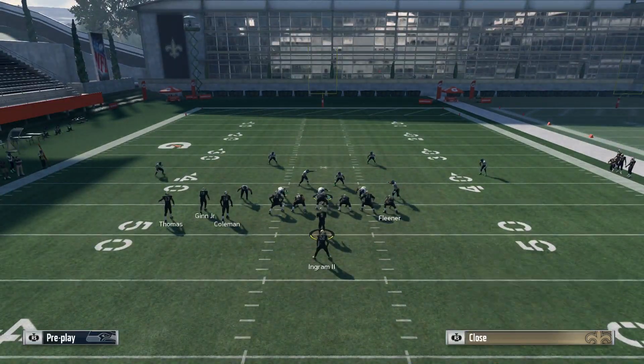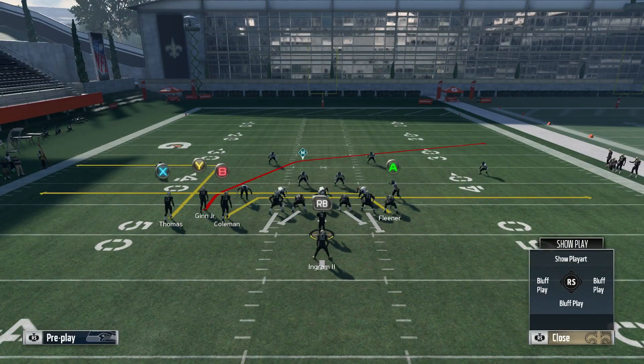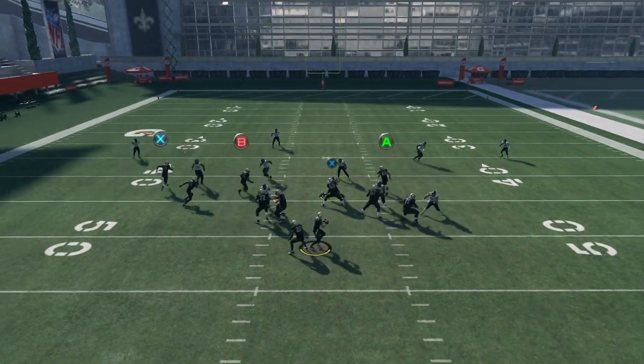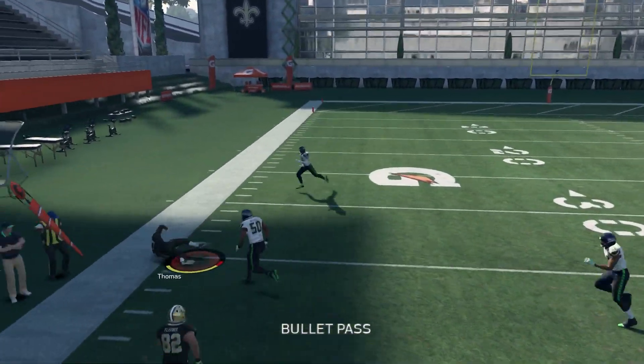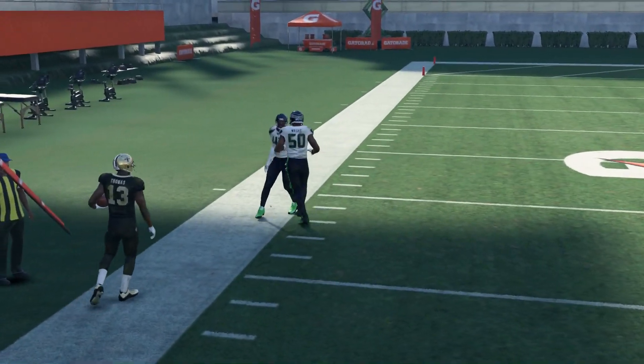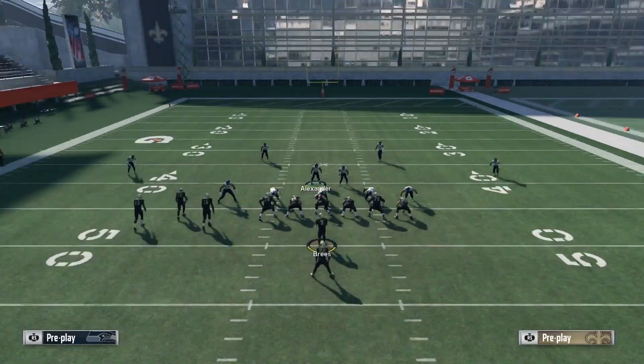On the left side of the field it's going to be the same thing — if they go to user your deep crossing route, look to the left and ask: are they playing high or are they playing low? We see they bite down on the drag, they're playing low, so we hit the out route. Very simple route concept, it's going to work every time.